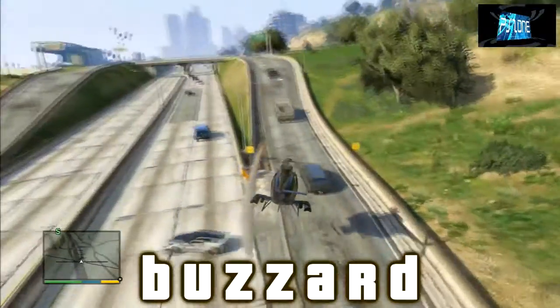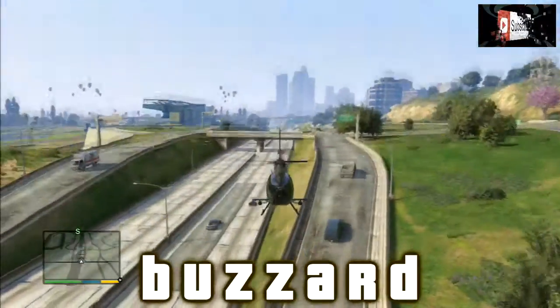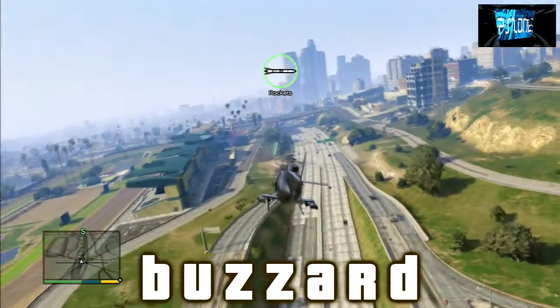First of all I'm going to show you my favorite one, which is the Buzzard helicopter. It does have two weapons — a machine gun and rockets — but it is really hard to handle. Hopefully there's going to be another attack chopper in the game that's a little bit easier to handle, but it's still cool.